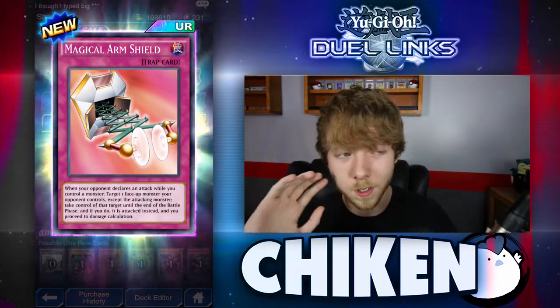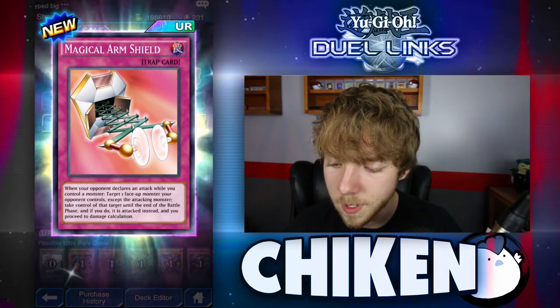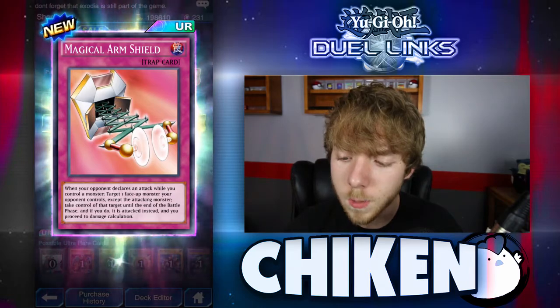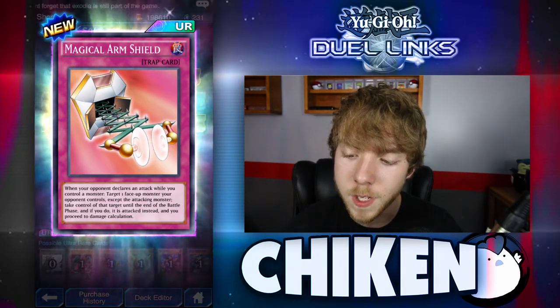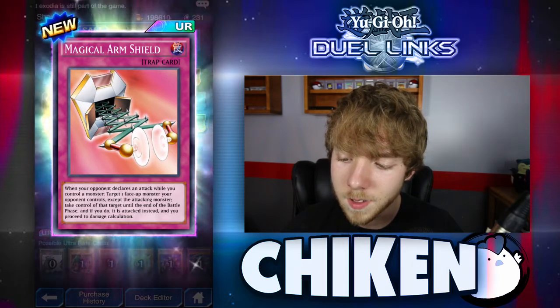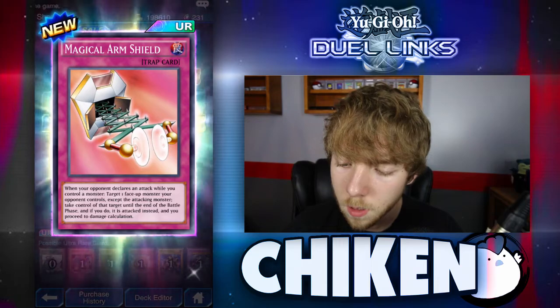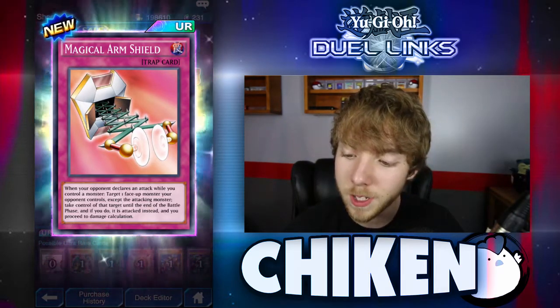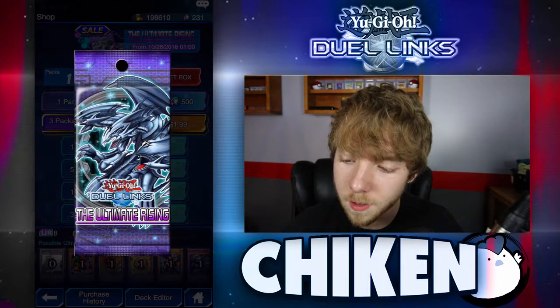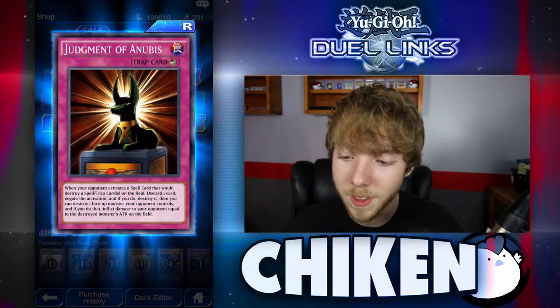We got Magical Arm Shield — an Ultra Rare, very, very nice to see. When your opponent declares an attack while you control a monster, target one face-up monster your opponent controls except the attacking monster, take control of that target until end of the battle phase, and if you do, it is attacked instead and you proceed to damage calculation. Wow, that's a pretty nice card — very, very cool. We will definitely use that in the future. That is a solid Ultra Rare.